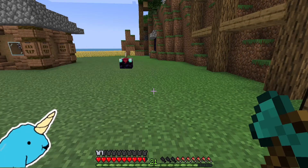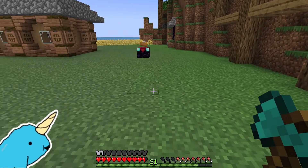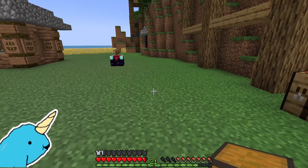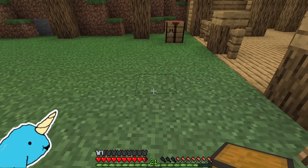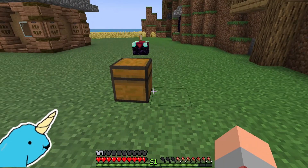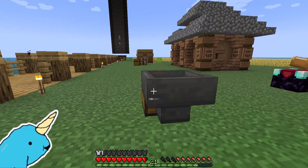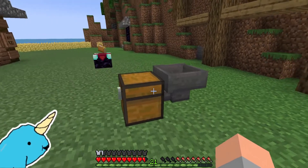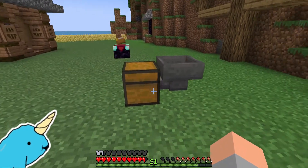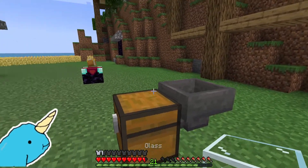Once you are ready to start, find yourself a nice flat area to work in. Your first step is going to be placing a chest anywhere in that flat area — it can face any direction. Then place a hopper facing into the back of the chest, making sure the hopper is facing towards the chest. That's how we're going to collect all of our items — a pretty simple collection method.